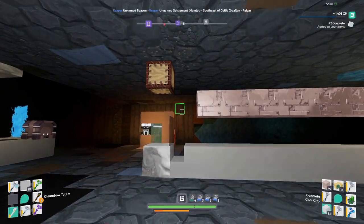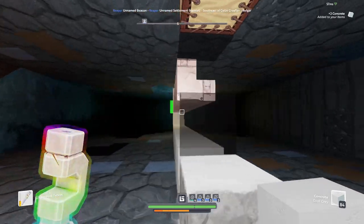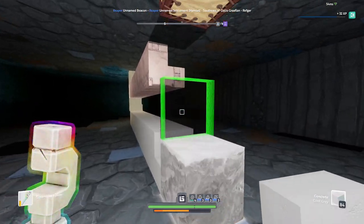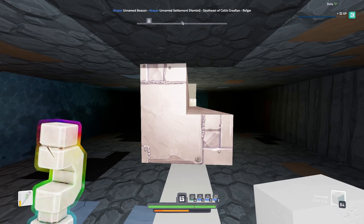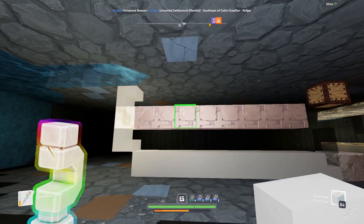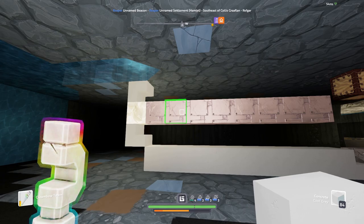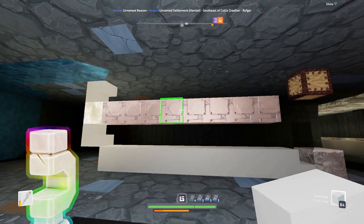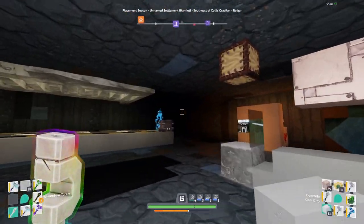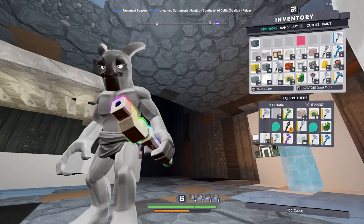One benefit of doing eight wide is I can put these in their own plots, which means I can give permissions to people just in this beacon — which will allow them to come down to my area and use this to XP themselves, without me having to give them builders permissions on my entire base. I can just give them builders permissions on this, even though I'll only do it to people I know and trust. This way, if they accidentally throw a bomb, they won't blow up anything important.